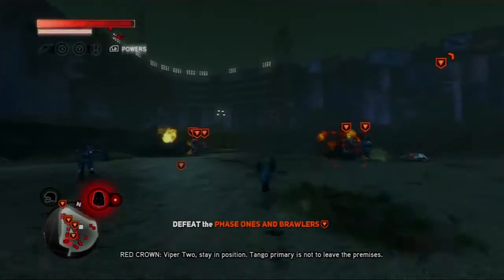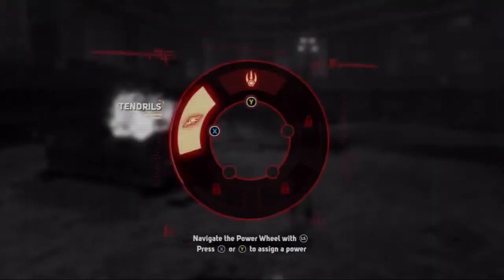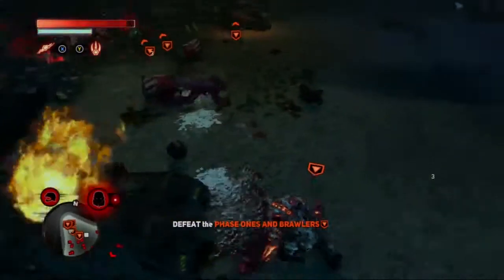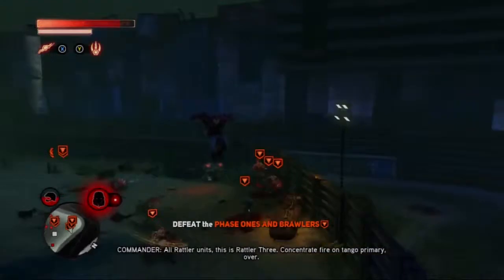Viper 2, stay in position. Tango primary is not to leave the premises. Okay, there's so many. All Viper units, this is Rattler 3 — concentrate fire on Tango primary, over.